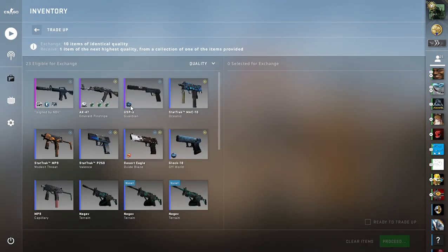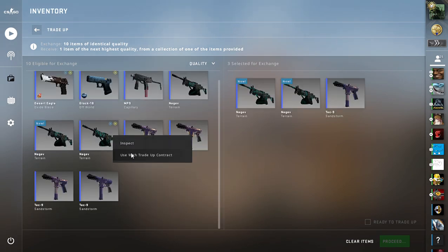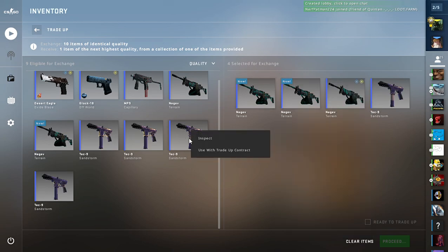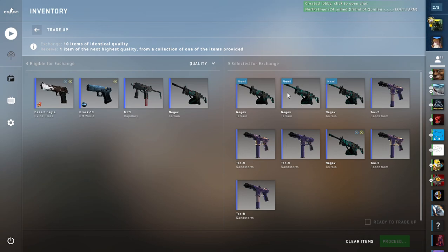So if I go use the trade-up, I've got all of these items and I should get either a MAC-10 Heat, a SG Pulse, a Famous Sergeant, or a USPS Guardian. Let's get straight into it.